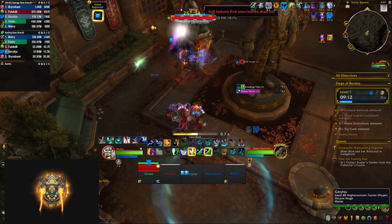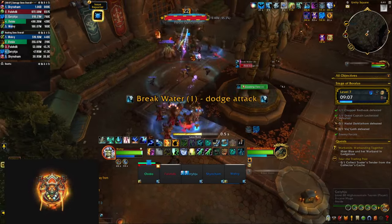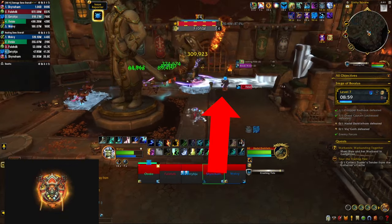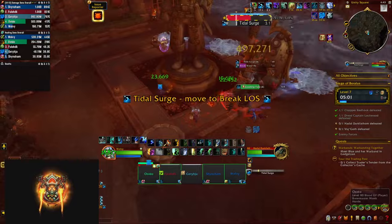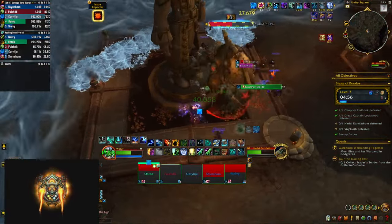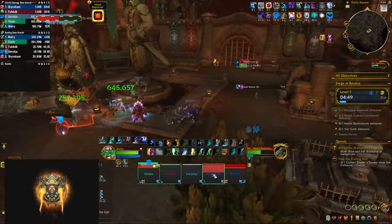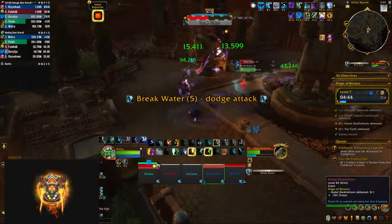Hadal casts break water, summoning swirlies at the feet of a few players — bait those away from the center statue. After a few seconds they explode dealing AoE damage and leave patches on the ground to avoid. The boss also has a frontal that should be aimed away from the party and center. At 100 energy he summons tidal surge: two subsequent waves come from random directions at the sides of the room, and you need to use the statue in the middle to avoid them — which is why you want to keep that area clean. These mechanics repeat until the boss dies.